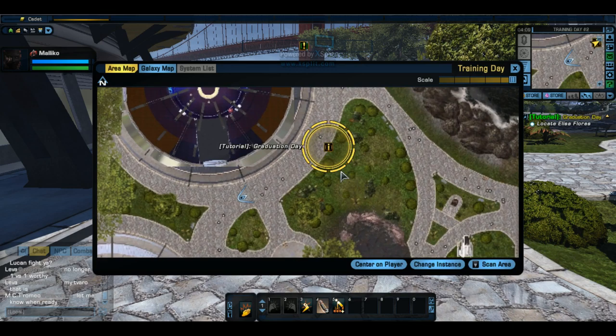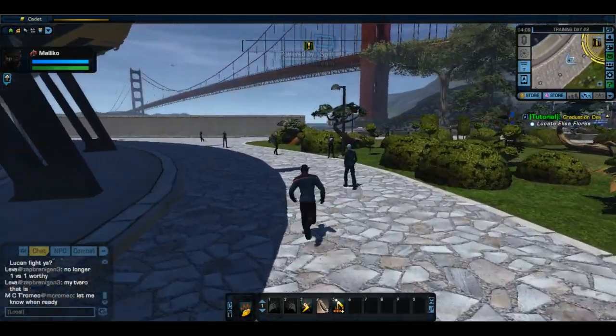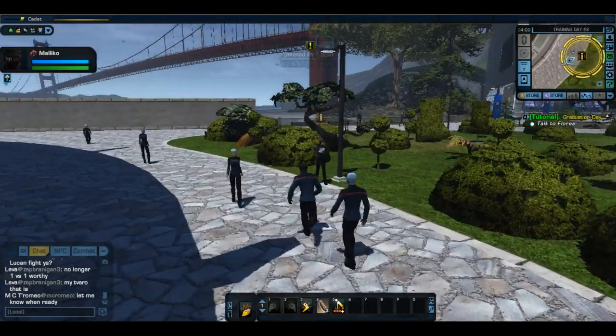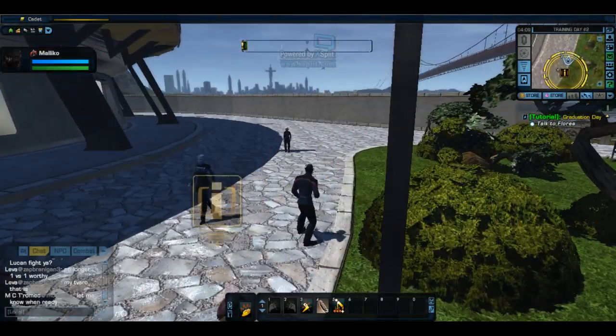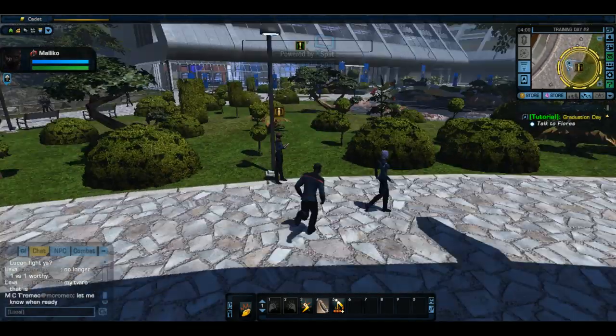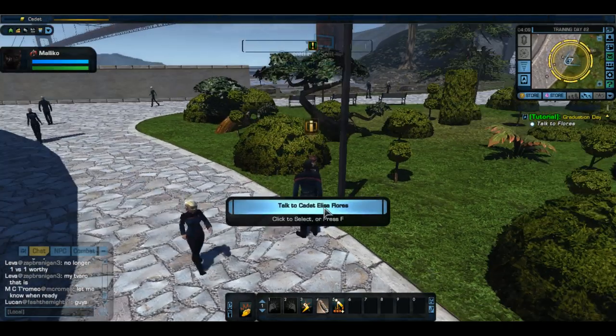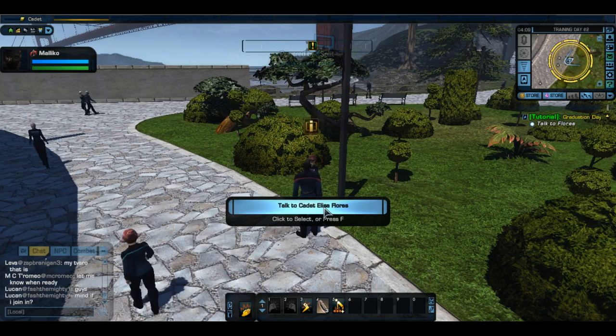We gotta go to this bubble here and talk to Cadet Elisa Flores. You press Shift while you're running to run. If you stop, you'll just start walking again. You just gotta tap it — you don't have to hold it down.